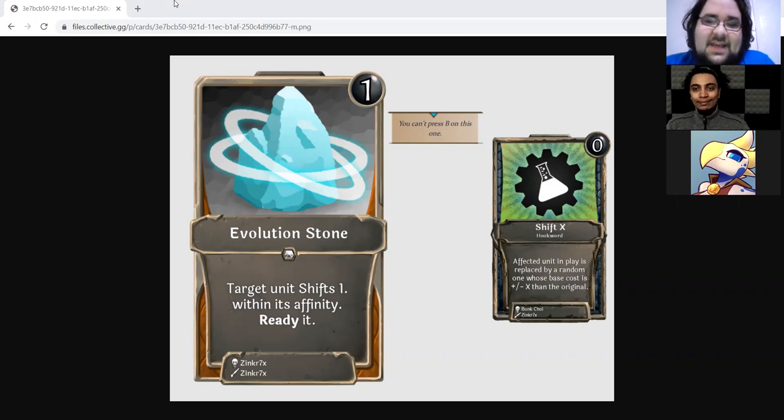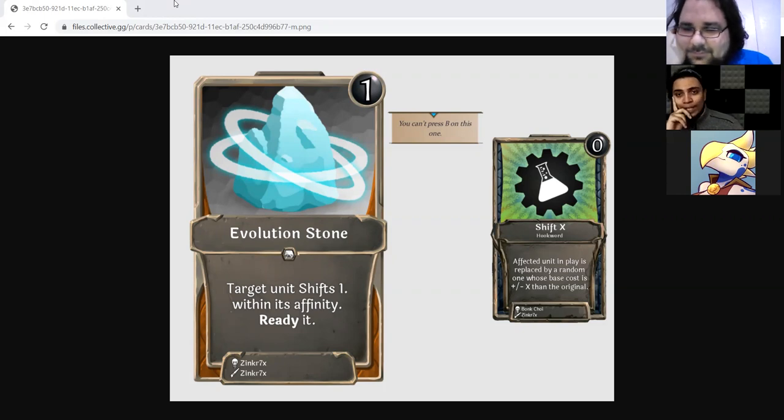We're jumping straight into the accepted submissions — these cards are already in the game and there's nothing you can do about that unless you want to submit an update. Let's talk about the first thing you should probably submit an update for: the Evolution Stone, a one-drop neutral action with 'target unit shifts one within its affinity and ready it.' This thing doesn't specify ally or enemy — it's just like Reoccurring Accident 2.0.